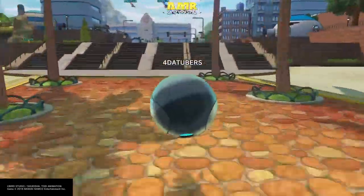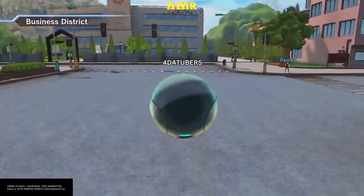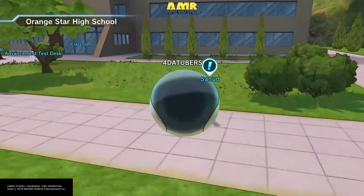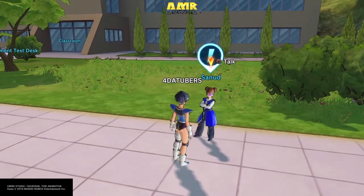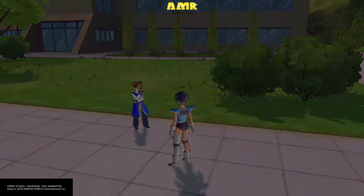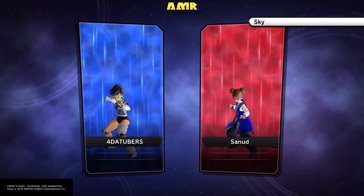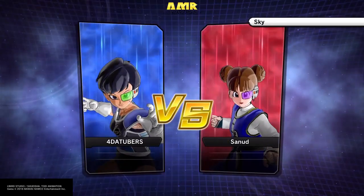Next up, go to the Academy — here it is. You go to the Academy and fight this fighter, and you will always — guaranteed — get a Dragon Ball. She's called... Sanud? Anyways, go to her, kick the crap out of her, and you will get a Dragon Ball. However, you can only do this once per new character.